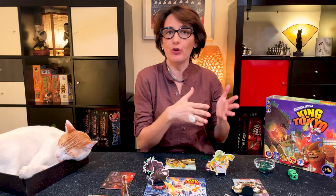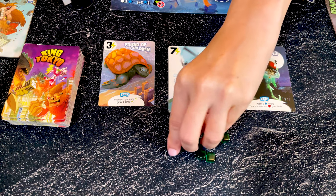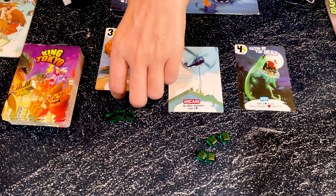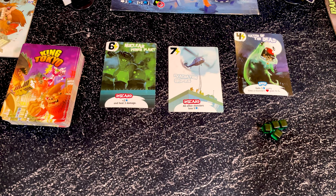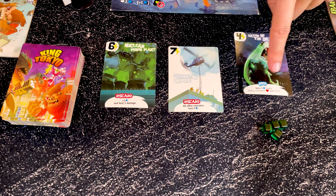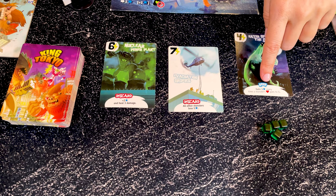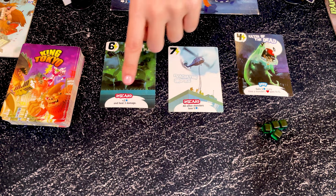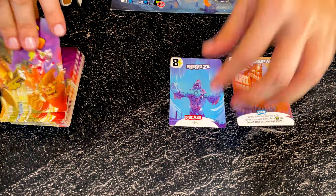Once you've resolved your dice, and if you have enough energy, you can buy cards — this is entirely optional. If you have enough energy you can purchase any of the three face-up cards, and you can even buy more than one card. The cost of the card is in the upper left corner and is paid in accumulated energy cubes. There are two different types of cards: keep cards, which you keep for the remainder of the game, and discard cards, which you resolve immediately and then discard. You can also spend two energy to sweep all the shown cards and reveal three new cards. You can purchase and sweep in any order you want as long as you have enough energy.